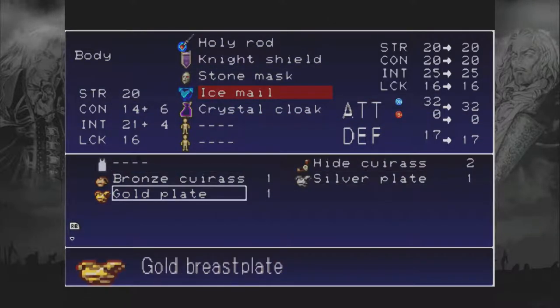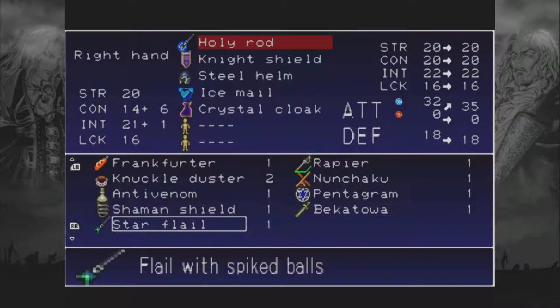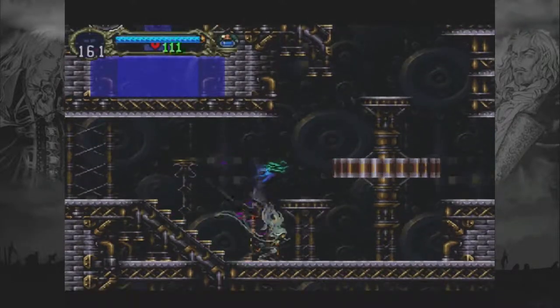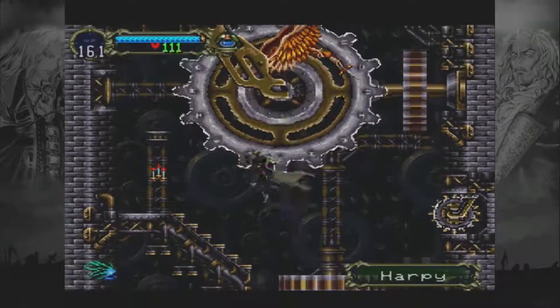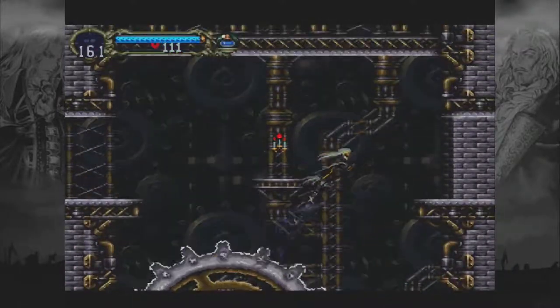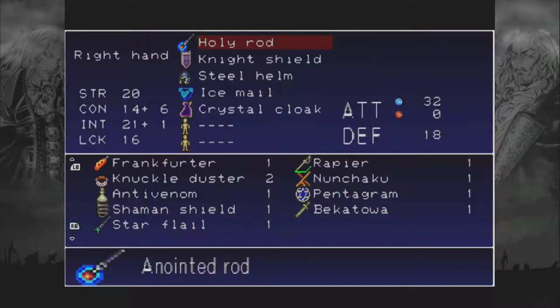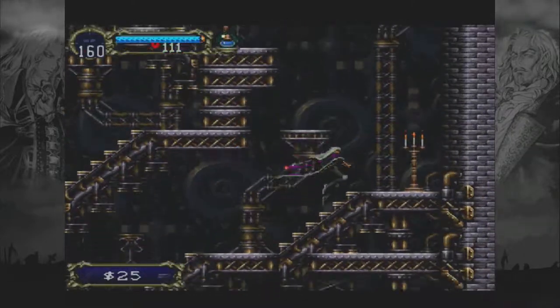Well, that's about as easy to compare to the ice mail. Steel helm — boost that up a bit. Hell, why not? Oh, that gives us some range. I might use the holy rod for this one upcoming part, because it does have the extra cool range that I like. But fighting these little bastards — I hate fighting these little bastards. There we go.